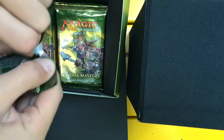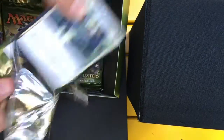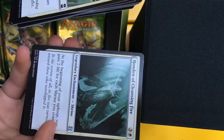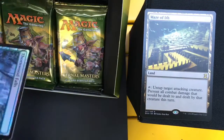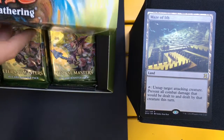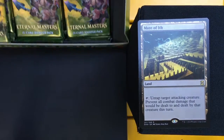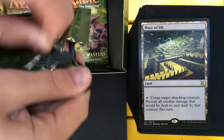Pack one! We got Necrotol, Animate Dead, Honden of Cleansing Fire, and a Maze of Ith! Nice way to start out our box. Maze of Ith is a land that does not tap for mana — it taps to untap a target attacking creature and prevents all combat damage to and from that creature. That's a $25 card right there.